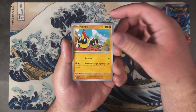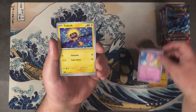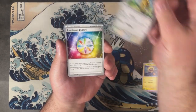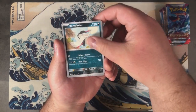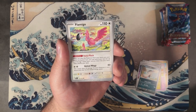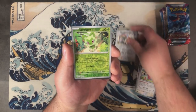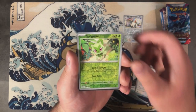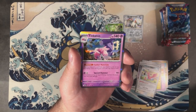Pack one starts off with Fallynx, Jigglypuff, Tadbulb, Raichu, Luminous Energy, Bombirdier, Lamego, Flamigo, Vigoroth as a reverse, Sprigatito as a reverse, and Tinkaton as the rare.